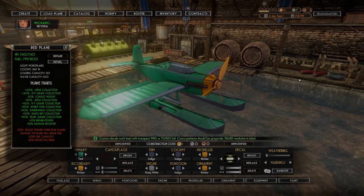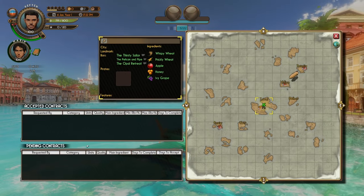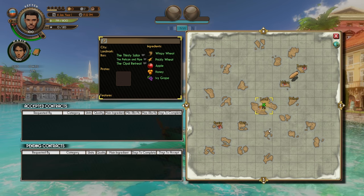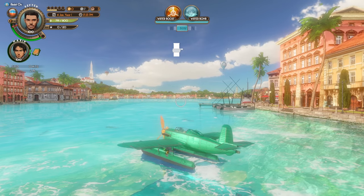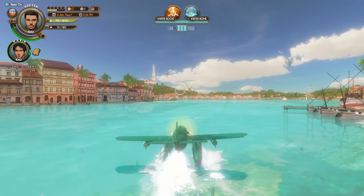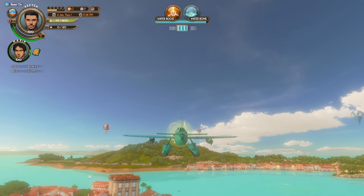We have to find some more contracts so we can earn a living. There's nothing pending yet, so we do need to find some more bars that might need our services. But let's get up in the air. Throttle up. How fast can I boost into the air? Super fast. Oh, I love this plane. This plane is great.